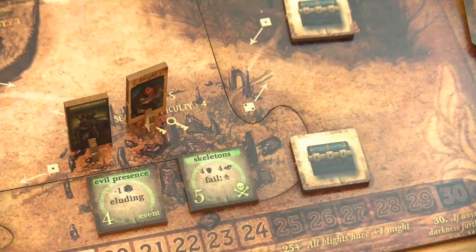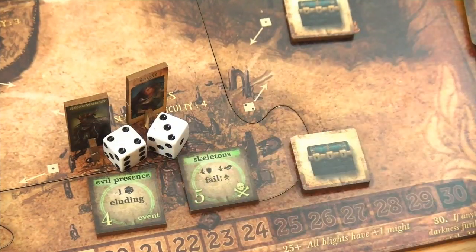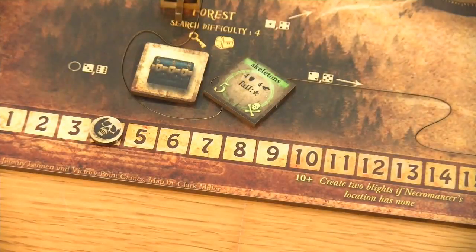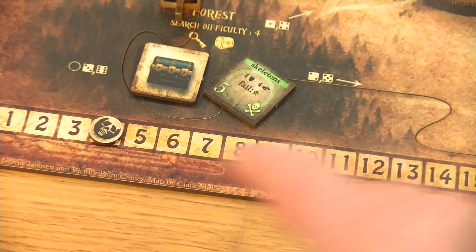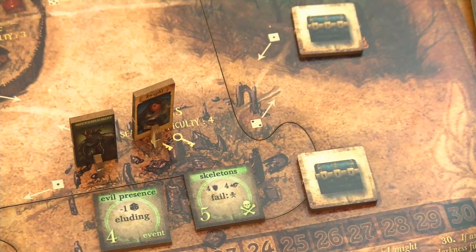But still we have to engage the skeletons because of the end of turn event. And this is a little bit easier now that I got rid of the Lich. So again we go for the charge tactic and roll 2 dice - looking for 4s. And there is a 4, so nothing else bad happens here. Let's quickly resolve the turn of the necromancer and advance the darkness track. We don't have to roll his die now because the knight is already down to 0 - but it's a 6 anyhow so it really doesn't matter.